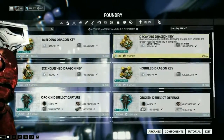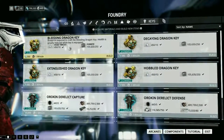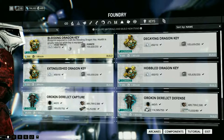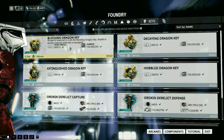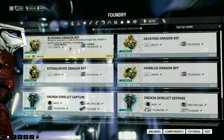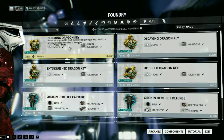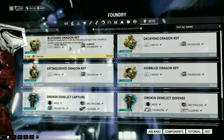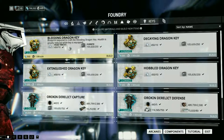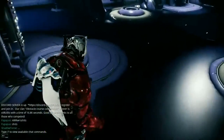I recommend using the Bleeding and Decaying keys on tanky frames like Rhino, which I'm using now for this vault run. It's ideal to have a squad of four teammates because each teammate can equip one key. Since the vault requires a random key and you wouldn't know which one, it's better to have all four covered in one team.